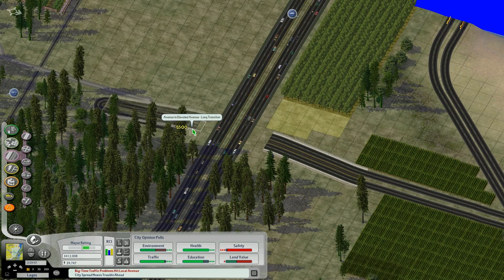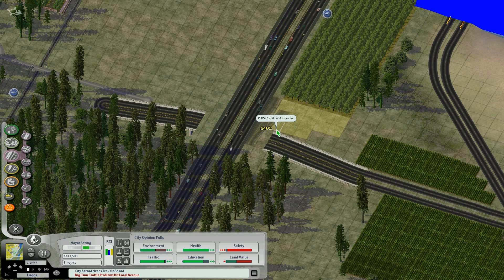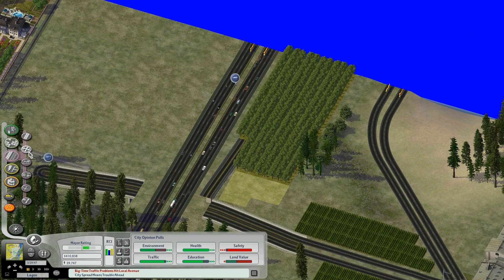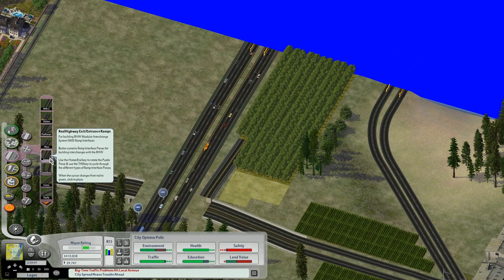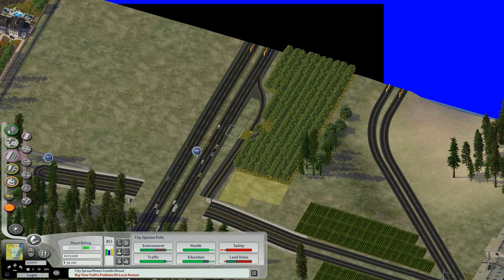This one can be a bit closer. Transitions - two tile flex height - probably fit that right there without issues. Now let's see about getting the right kind of ramp in. Is there a 6S type A1 wide? Sure enough. So I'll give the acceleration lane as much space as I can afford to. Looks like there's only just enough.